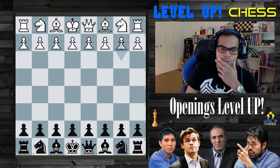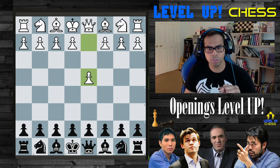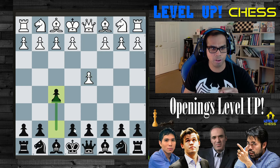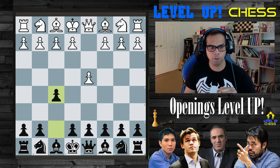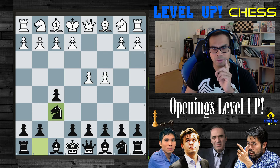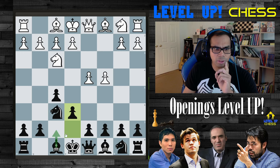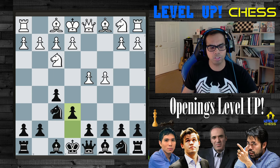Just a quick recap. The Dutch defense from black's perspective: we get D4 or C4 and then the immediate F5 — the surprising push of the pawn diagonal to the king. It kind of makes it look like the light squares are weak, but that's the characteristic of the Dutch defense. After that, knight to f6, knight to f3, e6, development of bishop to e7, castle — that kind of structure.